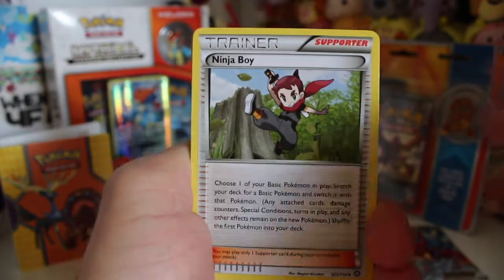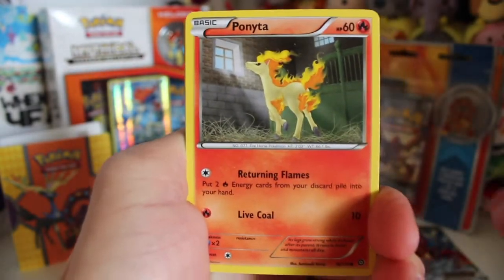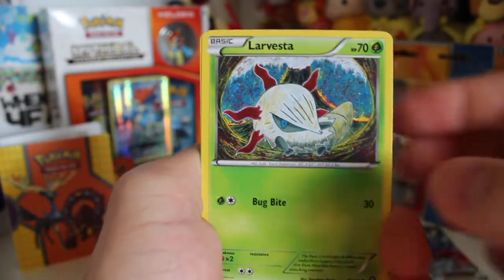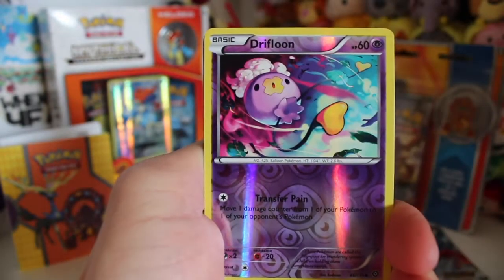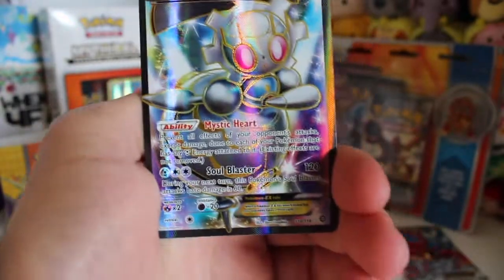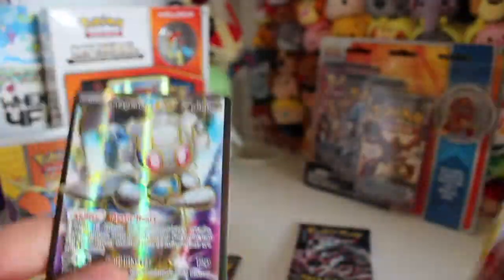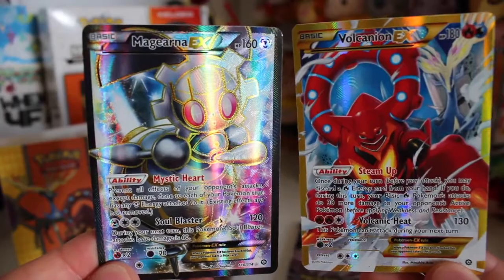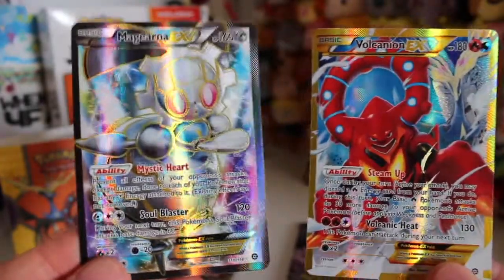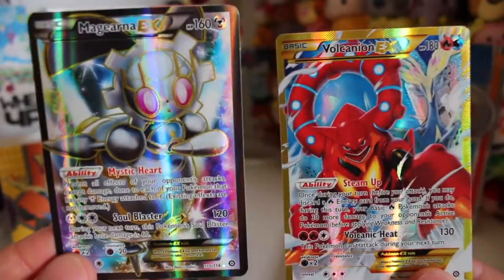We've got a Ninja Boy, a Skiploom, a Armor Fossil Anorith, a Ponyta, a Rufflet, a Larvesta, a Joltik, a Tangela, a Drifloon... What the hell is happening?! You saw me opening these packs — I haven't tampered with them or anything. A Magearna Full Art card as well, as well as the Volcanion! Out of two packs! Two packs! I've easily made my money back already.